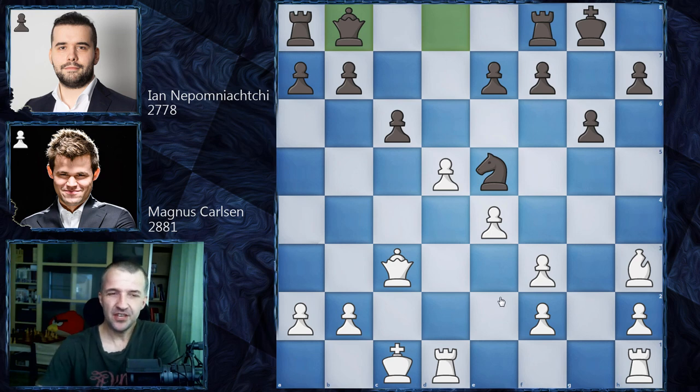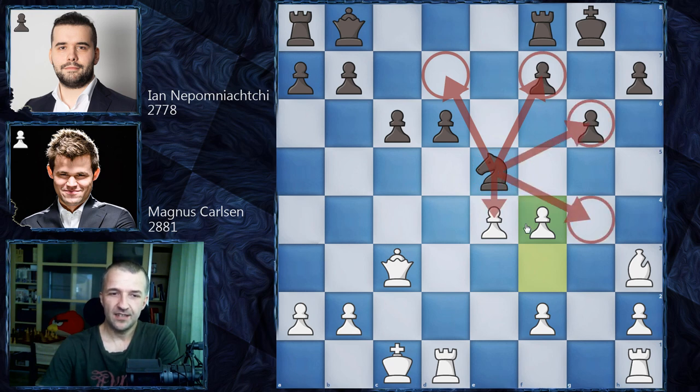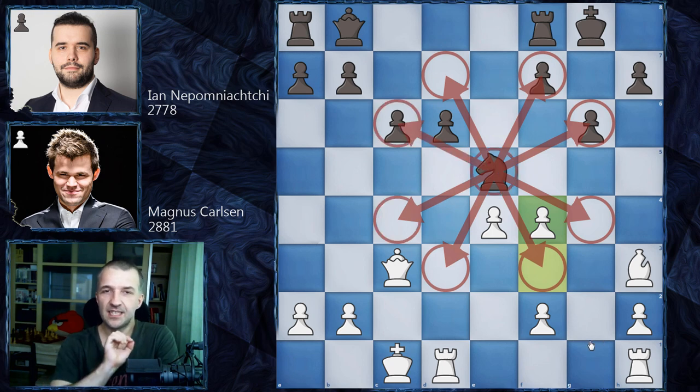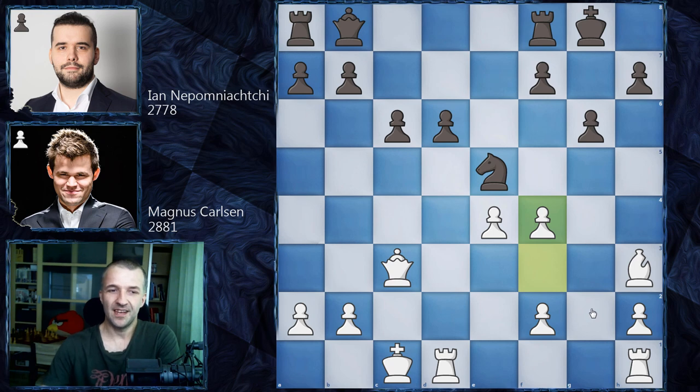Okay, ready? d6 is still winning — but there is one huge difference. After exd6, the only move, f4 comes, and this knight in the center — can we call it an octopus knight? Look at all these squares: the knight cannot go anywhere. This is the saddest octopus knight in chess history. It's shocking that a knight in the center can be trapped this way. All the squares are controlled by the queen, the bishop, and so on.